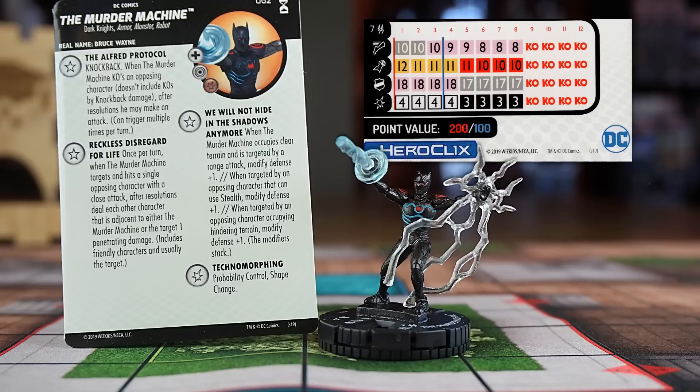He does have the Monster keyword, along with Robot, Armor, and Dark Knights. His Alfred Protocol trait grants him knockback, plus when he knocks out an opposing character — knockback damage doesn't count here — he can make another attack after resolutions. This can happen again and again as long as he knocks out an opposing character each time. His second trait, Reckless Disregard for Life, is also amazing. After the Murder Machine hits a single opposing character with a close attack, he deals one penetrating damage to each other character adjacent to himself and the target. Unless the target was knocked back, it should get that penetrating damage on top of the attack. The Murder Machine can only do this once per turn.